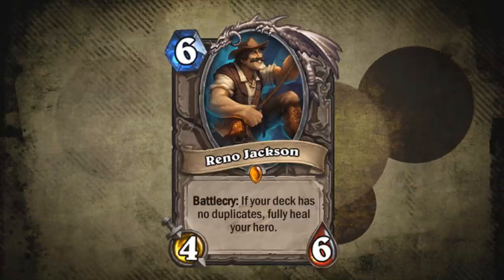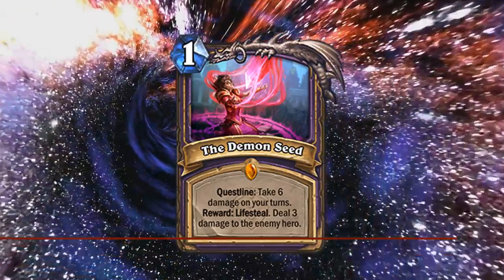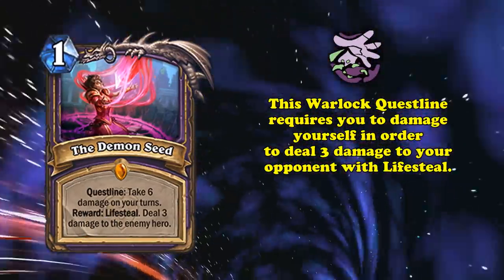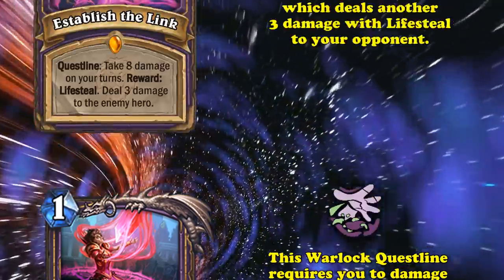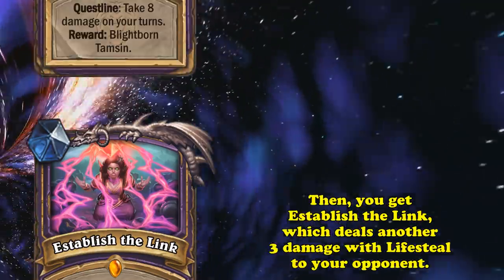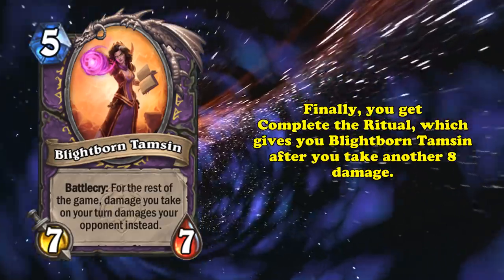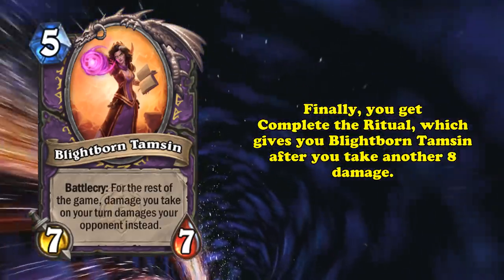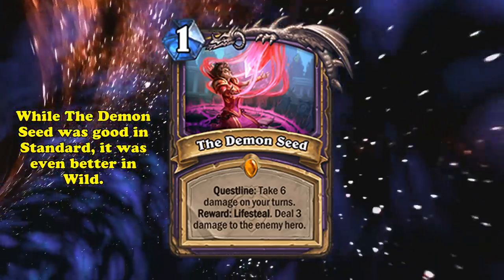And if it weren't for how insanely broken the last card on this list is, Reno would have definitely been at number 1. At number 1, we have Demon Seed. This Warlock questline first requires you to take 6 points of damage on your turn and deal 6 damage with Lifesteal to your opponent when you complete it. Then, when you take another 8 damage on your turn, it again deals 3 damage with Lifesteal to your opponent. And finally, when you take another 8 damage on your turn, you get Blightborn Tamsin as your reward, which is a 5-mana 7-7 that redirects any damage you would take during your turn to your opponent instead.